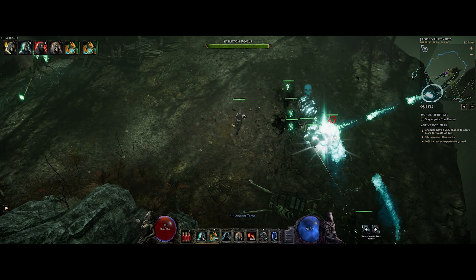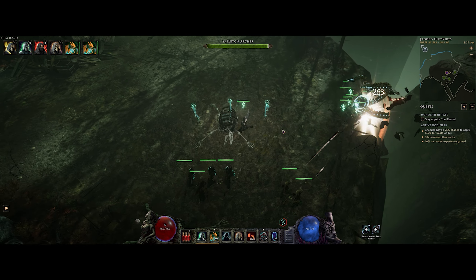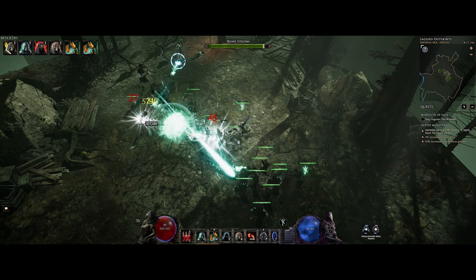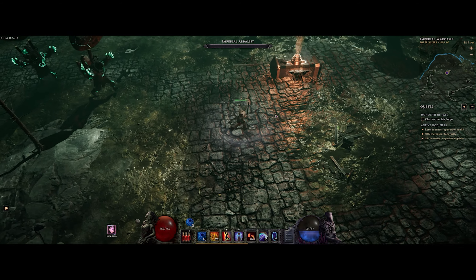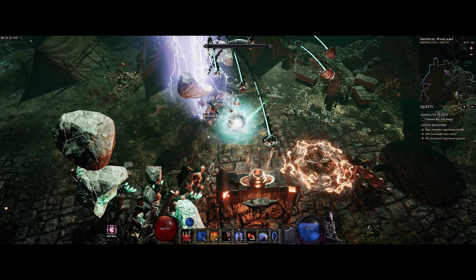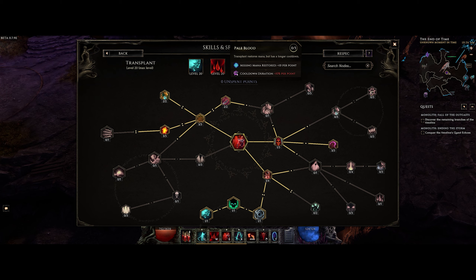Specifically, Acolyte lacks defenses compared to the other classes, and with ward gone, all that's left is leech — and in endgame Monolith, that's not enough, I found. Maybe ward is viable again with the right items. Tempest Strike received a small buff, because proccing the Storm Totem from the skill actually now makes use of the Storm Totem skill tree. Storm Totem is still pretty bad, but still, small buff. Transplant got nerfed, because it doesn't replenish 30% mana anymore, which was a big reason why it was chosen in some builds. It now only gives you 30 flat mana, which is still significant and I'm using it in the Death Seal Transplant Ribblood build, but it is a nerf regardless.